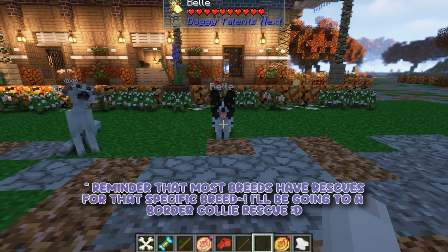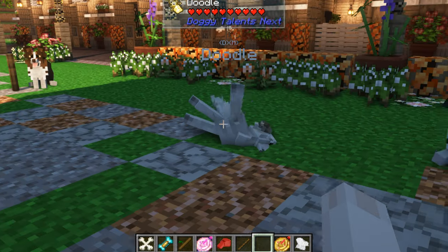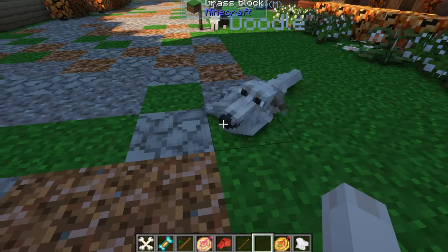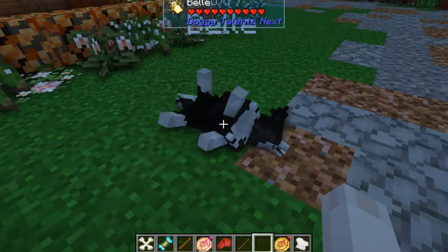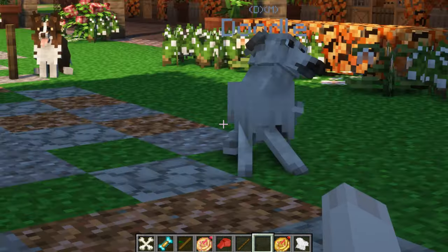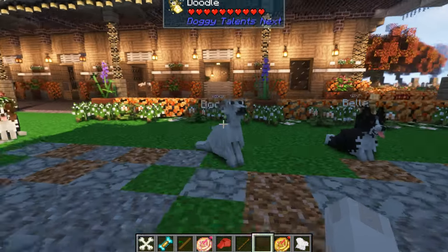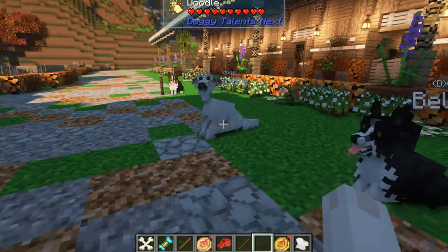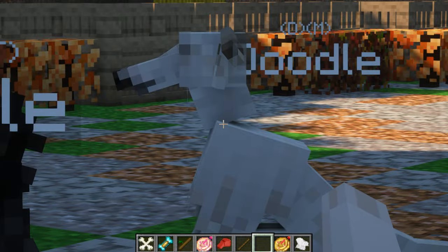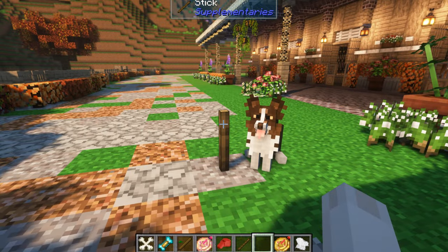She would put her paws up on my legs and then put her head on her paws. I wanted this dog so badly. In the future, when I get to the point where I have the ability and responsibility to have another dog — because Kodiak is very overwhelming, he's a very energetic dog — I really do want to get a border collie. I don't know if it's meant to look like it's rolling over, but it looks like it's dying. Oh my gosh, look at the animations — look at the little scratch, that's so cute!